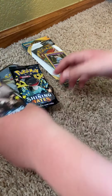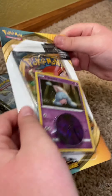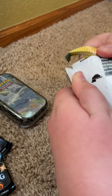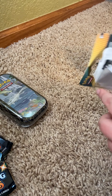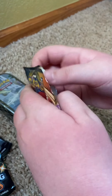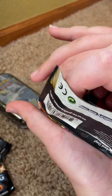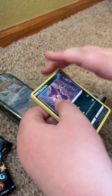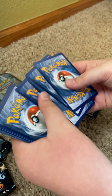Hey guys, welcome back to another video. Today we are going to be opening up two Shining Fates, a Shining Fates mini tin, and a Hatterene blister that has Darkness Ablaze. Let's start off with this blister. The chase cards for me are the Charizard V-Max and the Butterfree V-Max.